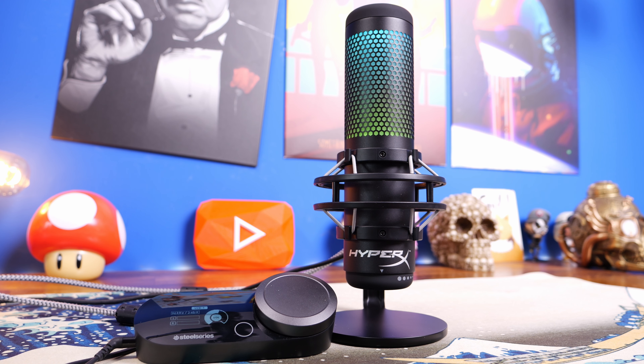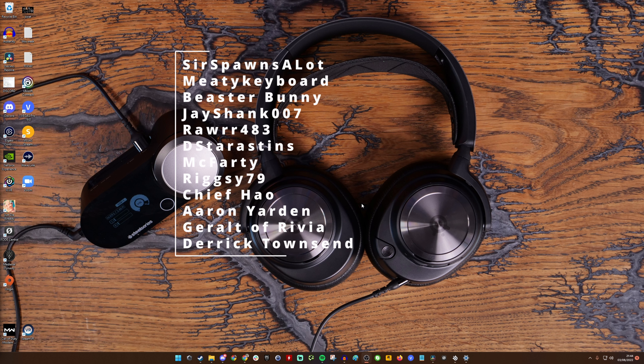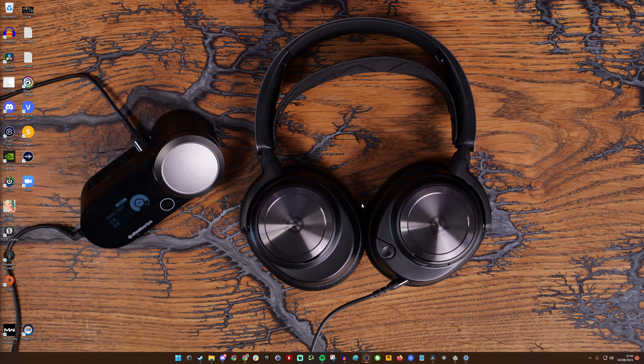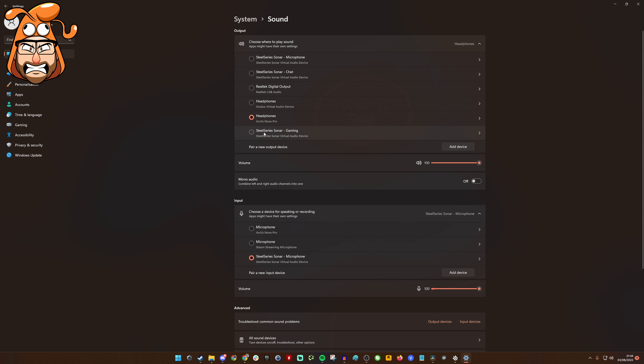I want to show some things you can and should do in Windows if you're using this on PC. First, a quick thank you for making it this far — if you've got to this point, why not hit that subscribe button? There's a lot more to come, because there's a lot more important to know about this headset. The next thing to do is go into sound settings — you'll notice SteelSeries Sonar is set up there, and I'll get to that in a second.